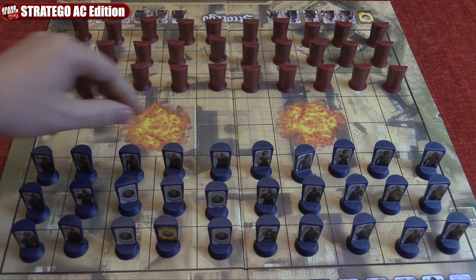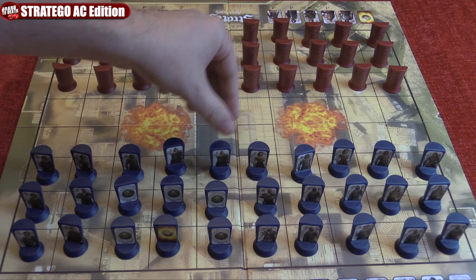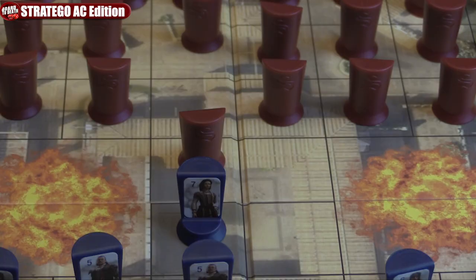On your turn, you must move or attack but you can't do both. You can move in any direction except diagonally, and the scouts can move further but we'll get into that later. While moving, there are rules to follow as well — like you can't jump over others and you can't enter these two areas on the board.